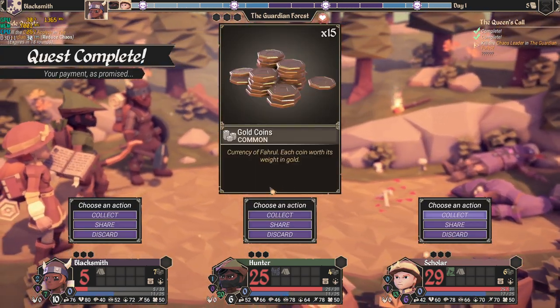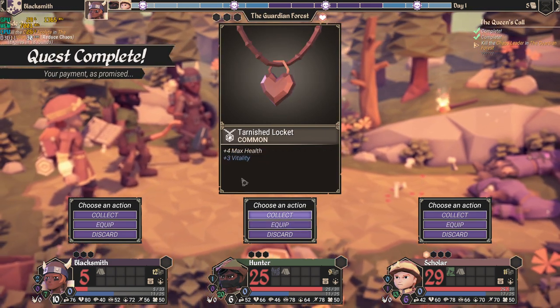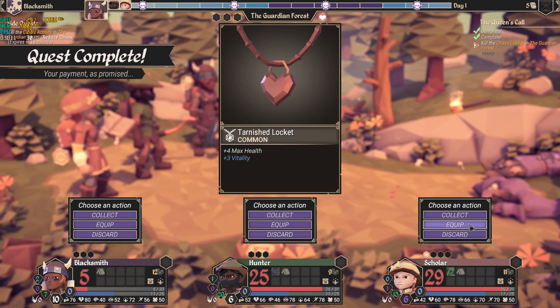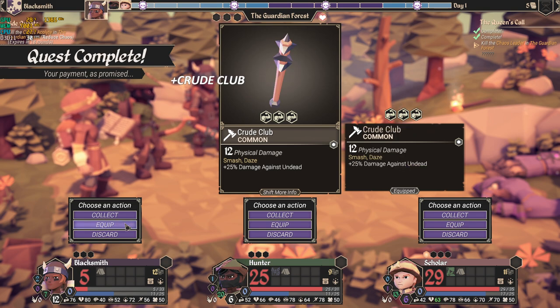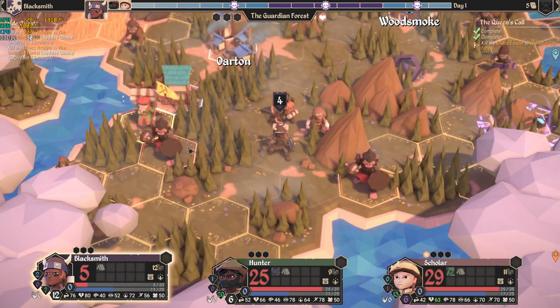We got some money — let's share that with everybody. We have a locket; let's give it to her and have her equip it. The club — he'll be better off with the club. We don't need a second club, we already have one. We now have one chaos event reduced.